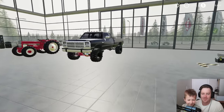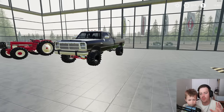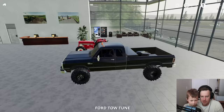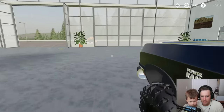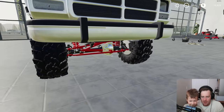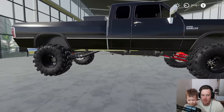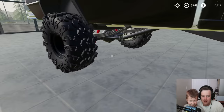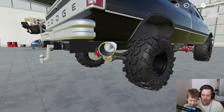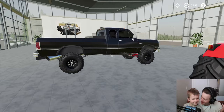Ford probably won the poll, but we already had a Ford — I think we had a 1970 Ford truck, so I didn't want to go back to the same truck. Next up was Dodge, and we ended up with the Dodge. Here's the brand new Dodge! It turns on good, it's got mud tires, a red bottom, some suspension, and a custom exhaust blowing in our face. I think it's a nice truck.